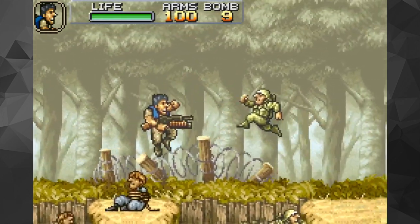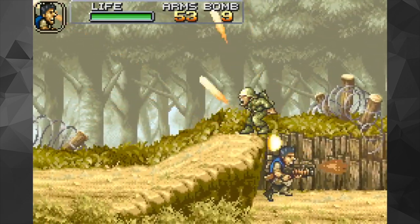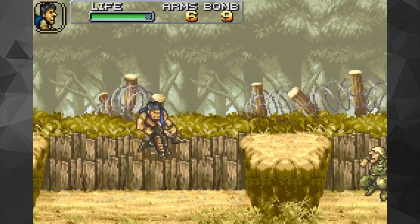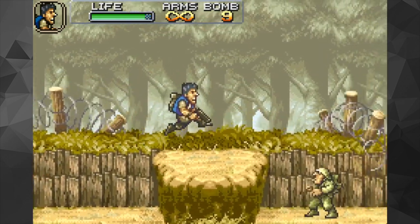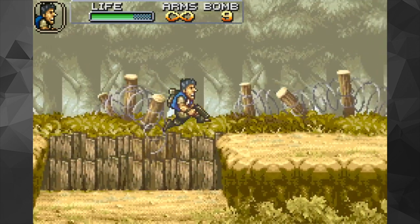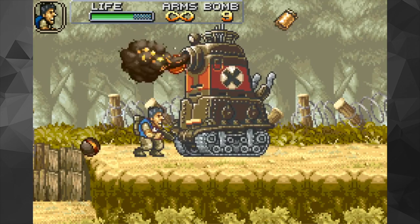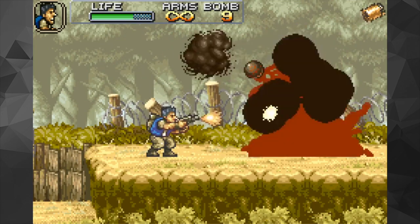Basically you just sort of shoot everything that moves and rescue hostages. What was fairly different when Metal Slug first came out in the 90s was you could do things like crouch and shoot diagonally as well as straight up, which not many games had.